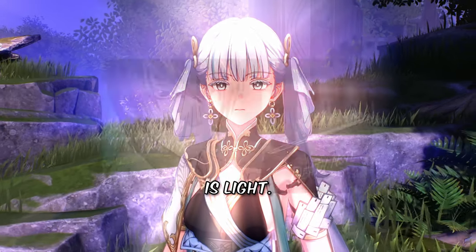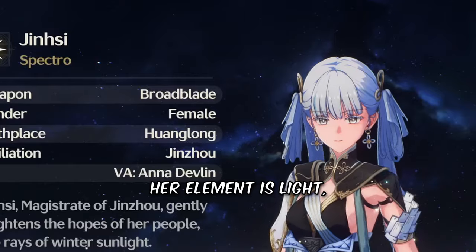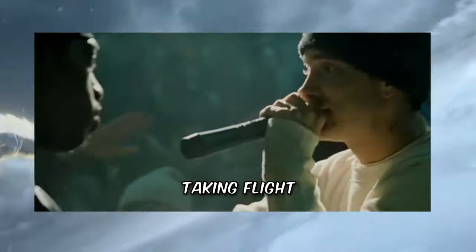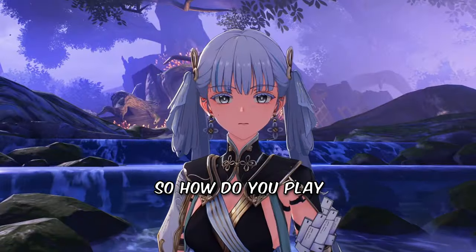Everything about Jin-si is light, but don't be fooled — these are the eyes of a killer. Her element is light, her eyelashes are white, and her dragon don't bite, but is bright, taking flight right in your side. So how do you play female Jian?